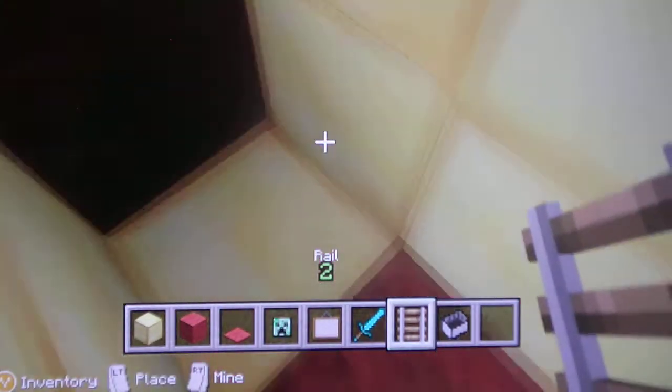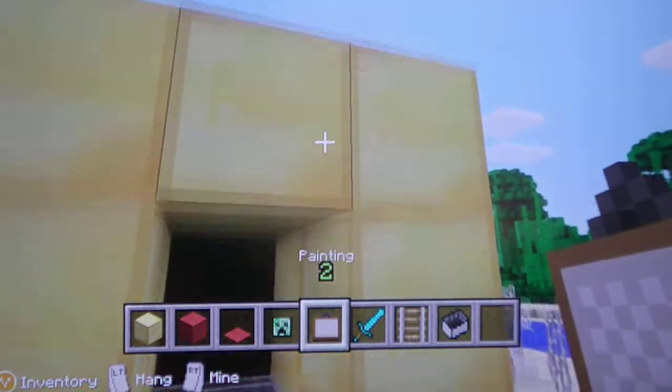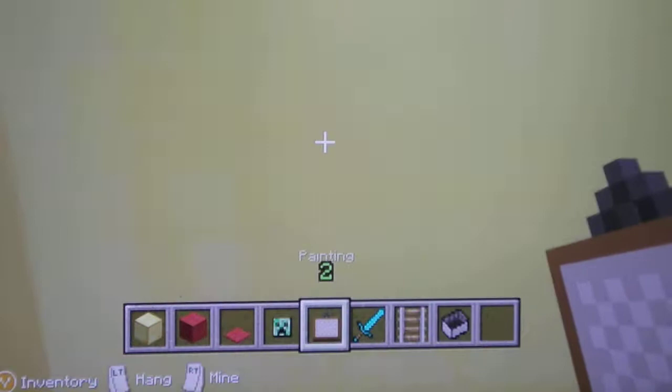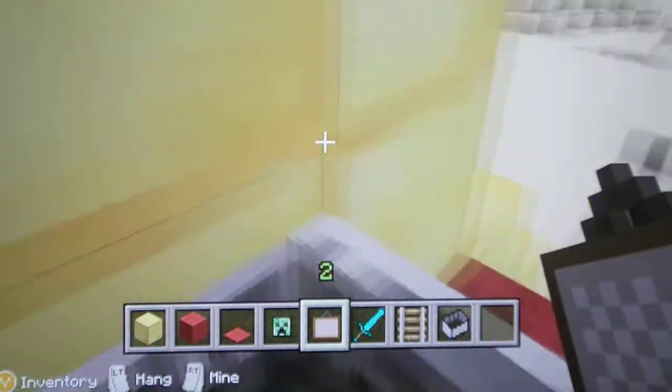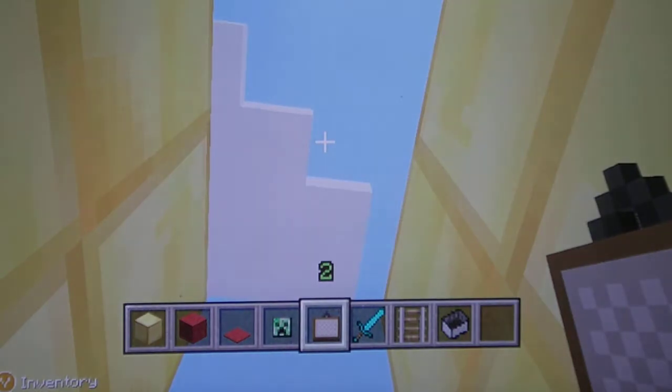I'm going to put red carpet to kind of match with that. In here, you want to put one rail, and you're pretty much done. Sit on it and look over your house. You don't need the tall part at all — that's kind of optional.